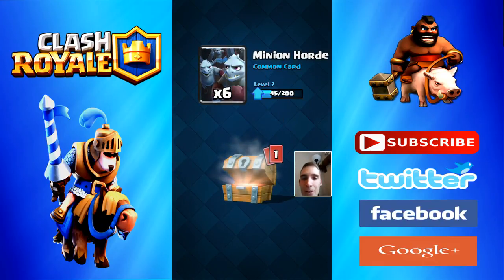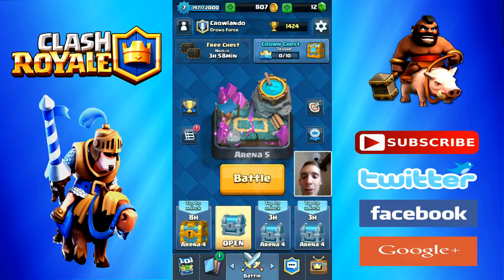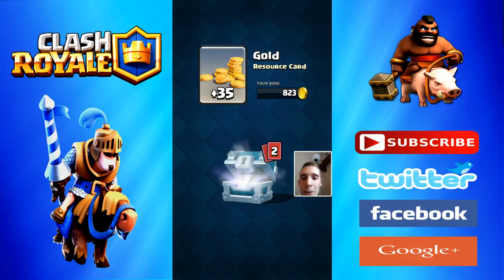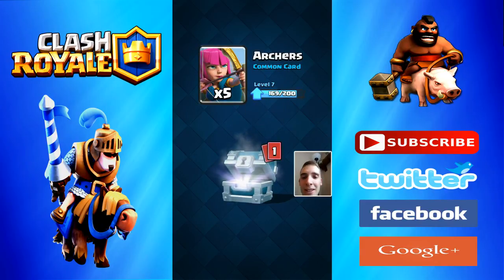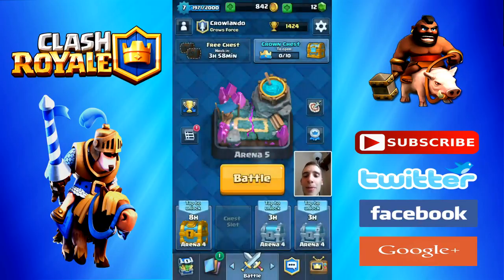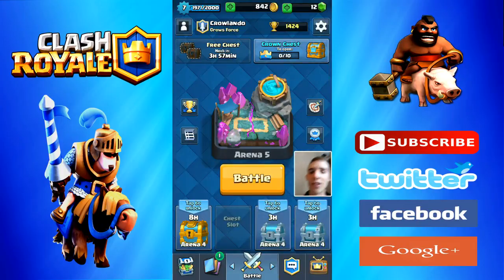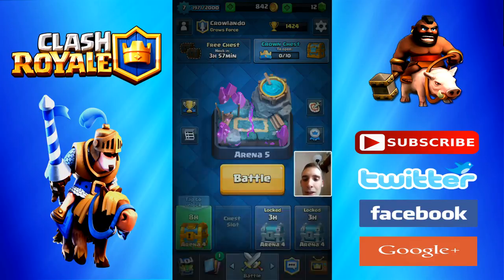Let's go ahead and open this free chest. Yay, gold! Minion Horde — that's what I want. Goblin? Not bothered. I've also got a chest down here to open, nearly on a thousand gold again. Four Archers, nearly at 200. Oh, Musketeer — that's good! New balance is live, I've already read that. Anyway, let's go and open that golden chest.